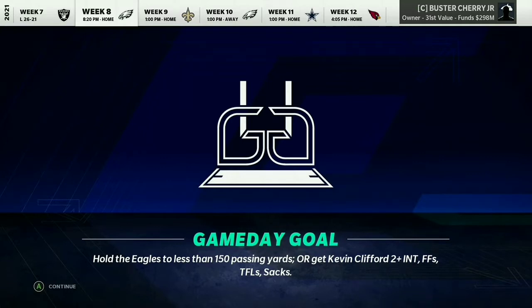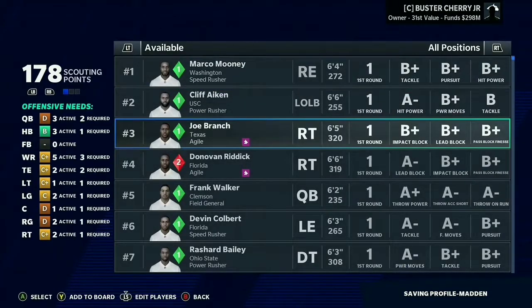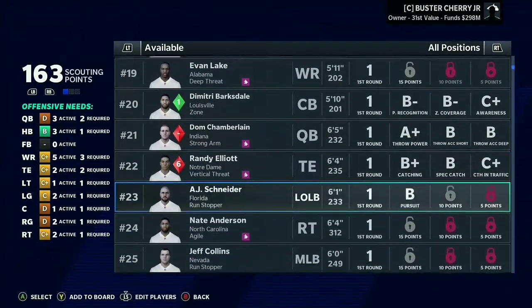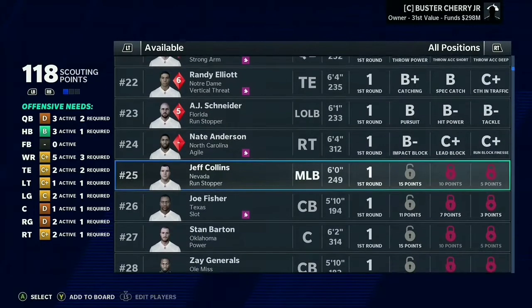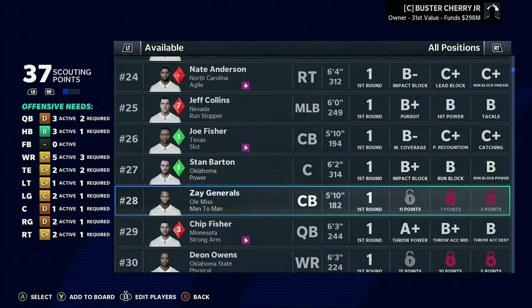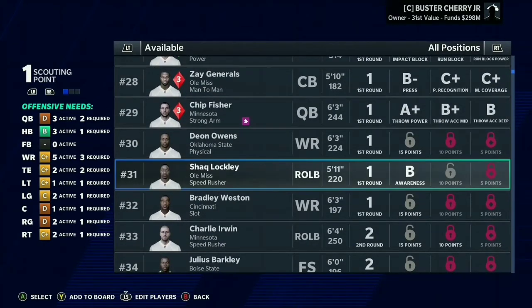We also have some college players to scout, and I'm just going to continue scouting the top available players. I don't need a halfback, don't need a receiver. Left outside linebacker — I'll do that. Right tackle — yes. Middle linebacker — yes. Defensive back — yes. Center — yeah. Another defensive back. Don't need a wide receiver. Outside linebacker — okay. Not really a great scouting day overall.